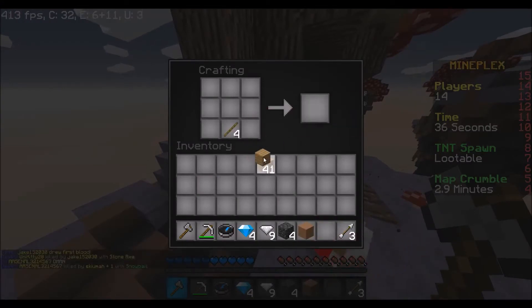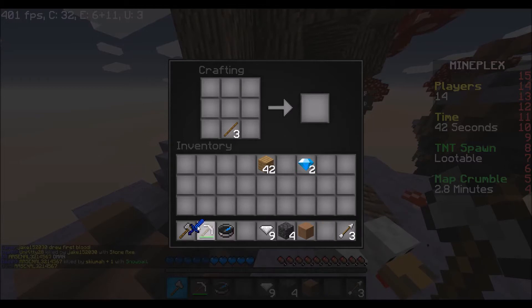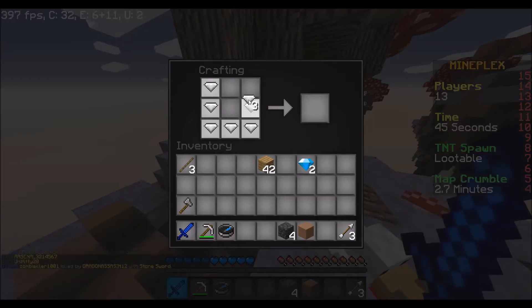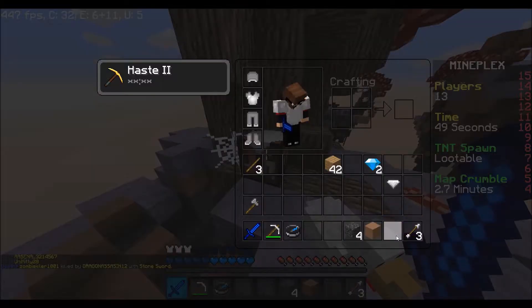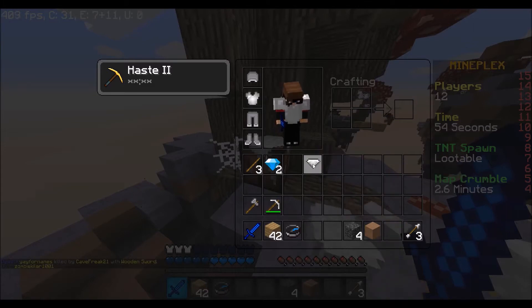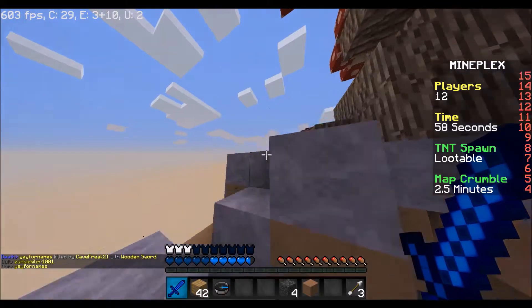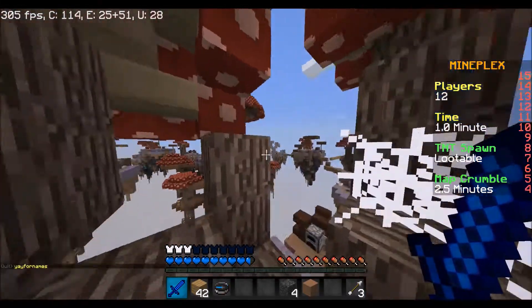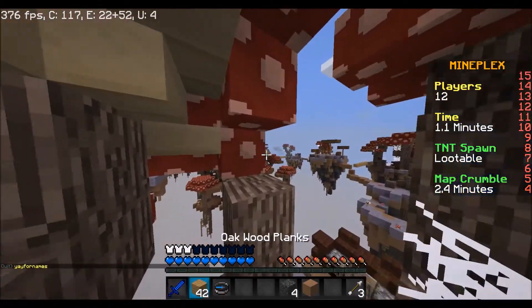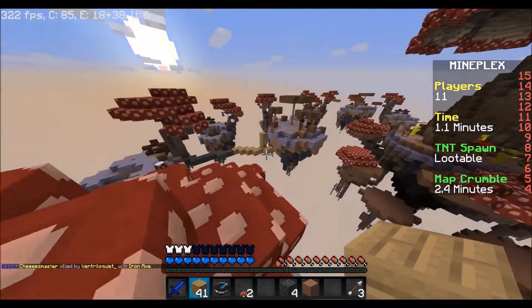I think this texture pack is actually a really nice one. We can make a chestplate and then I think I'm good. This is what I usually make, and then I usually just start heading to the middle to try and get most of the good stuff there.